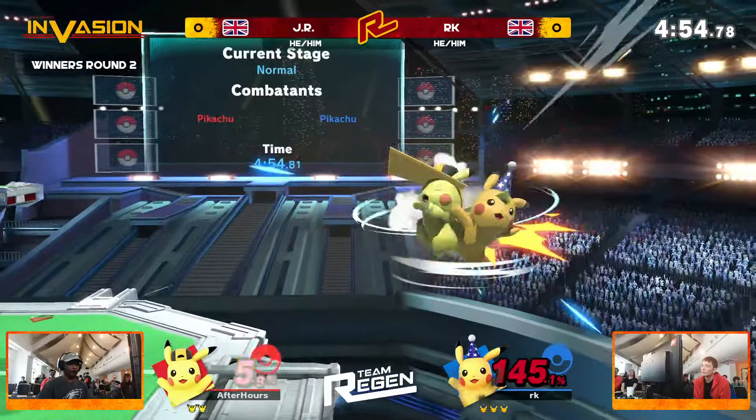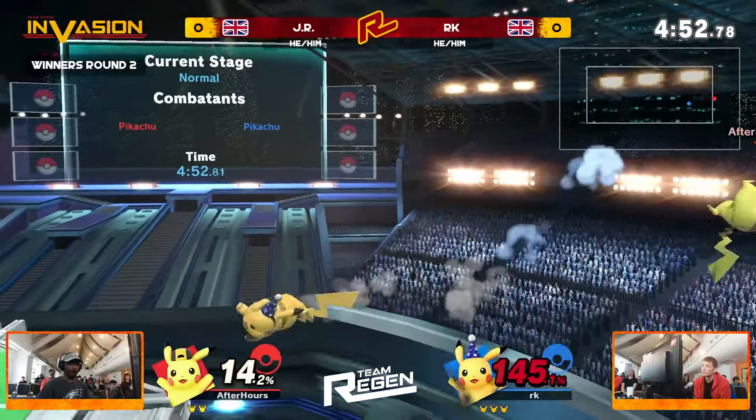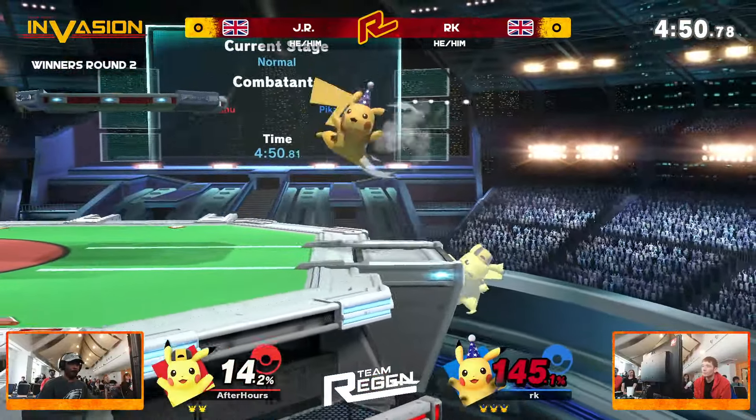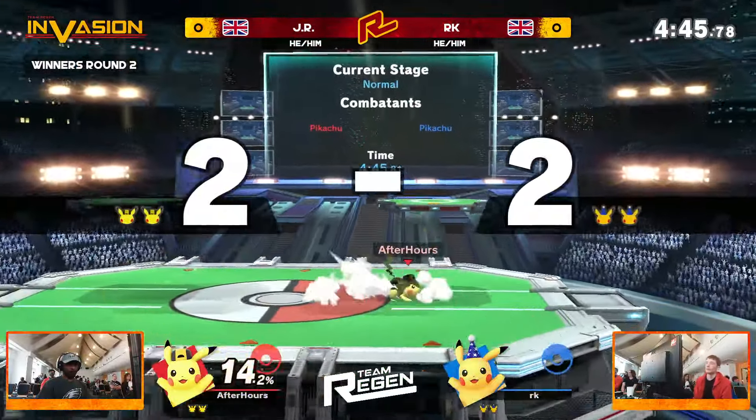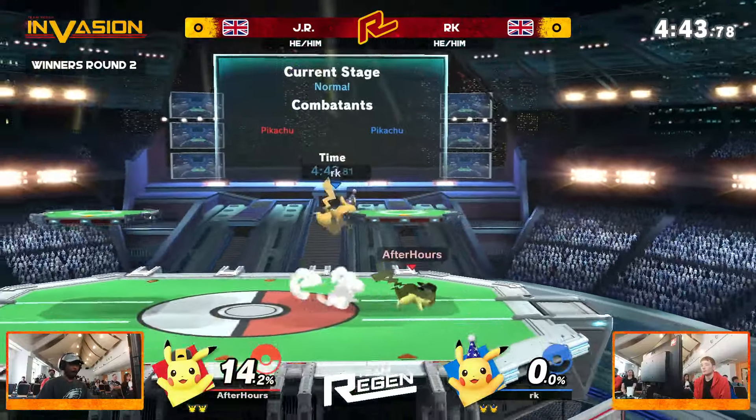JR is getting so unlucky — first with the late hit of that dash attack and then getting that single hit of the forward air instead of getting those multi-hits. And now it's RK's turn. But there we go, JR using that dash attack to get a reversal. And now it is two stocks apiece.